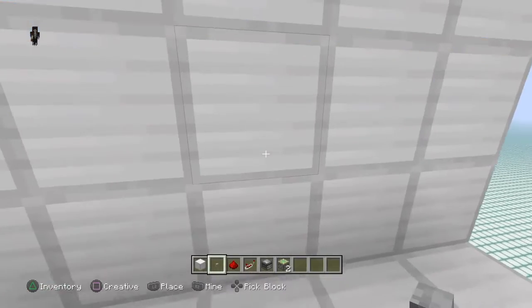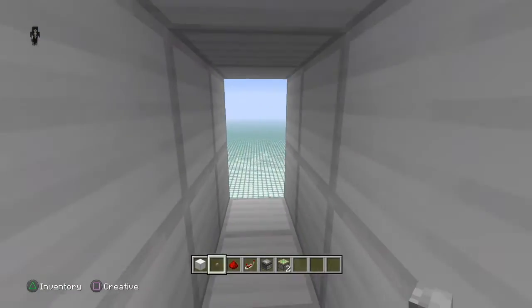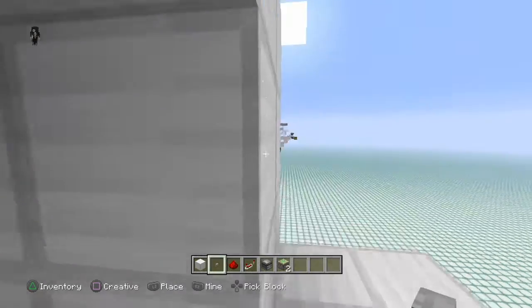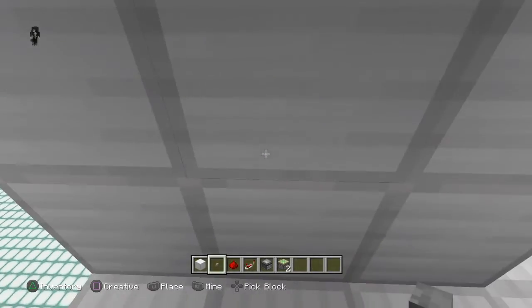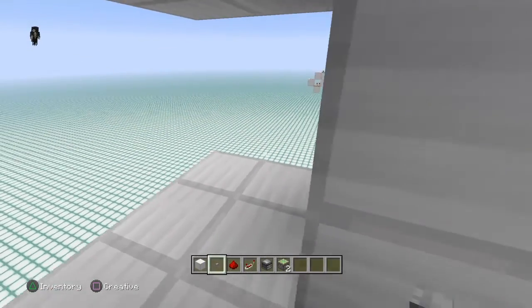So let's go and show you how to build it. First you need to decide where your door is going to go, then go ahead and build yourself a little tunnel just like that. Go and dig that out — it's one block wide for the front wall. You're going to go and dig these eight blocks out right there.